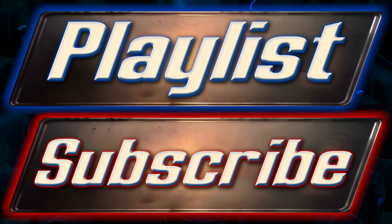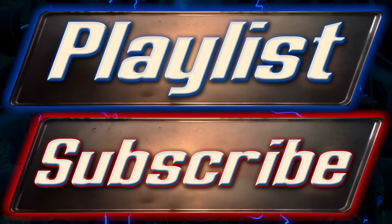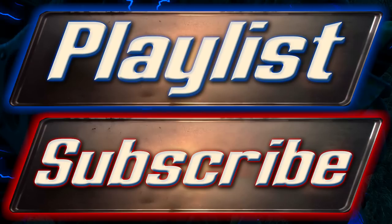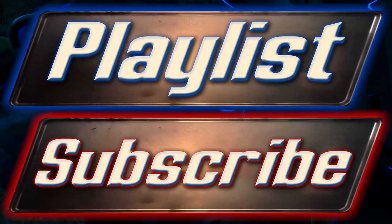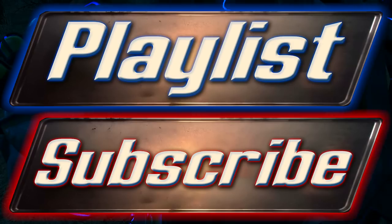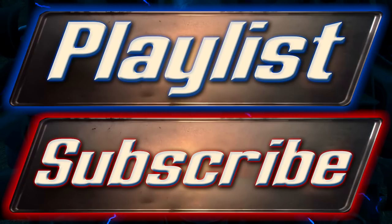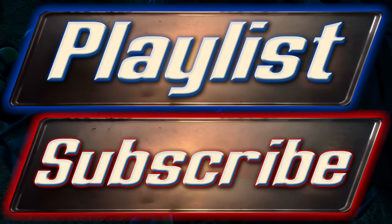And there you have it ladies and gentlemen — there is my guide on how to acquire the Tesla rifle in the Automatron DLC for Fallout 4. As always I've been Camel, and I do hope that this helped you in understanding the various modifications and their pros and cons. If you enjoyed this video and would like to see other Fallout 4 guides, please feel free to click on the playlist button on screen, which will take you to my Fallout 4 guides playlist. You can also check the description, where it will be frequently updated with links to new Fallout 4 guides. Thank you very much for watching — I'll see you in the next video.